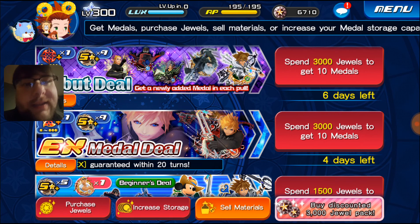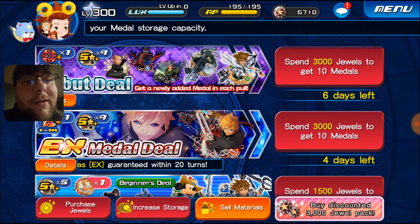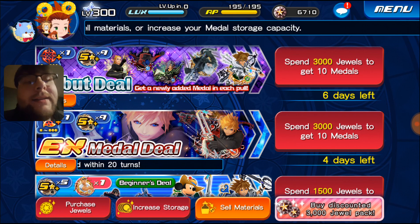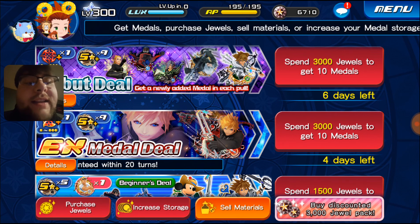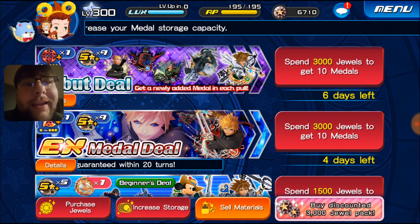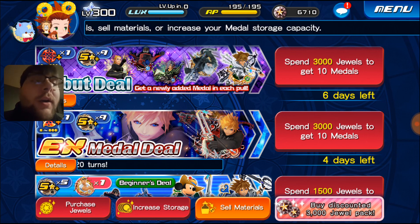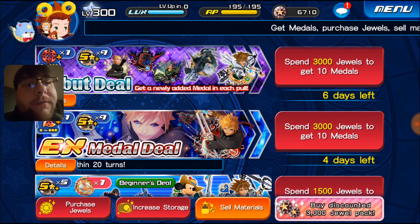The thing that worries me is that we haven't gotten our copy banner yet. There's stuff they've skipped before, so that might have just been something to get us ready for the anniversary and might not actually be coming. A lot of people have been holding out for the copy banner to get extra attack on a copy medal, which I definitely think is a very good idea if you don't have that. Also, if you don't have Kairi EX yet, I'd probably suggest holding off until a better banner comes out or Illustrated Chiyon — those will help a lot more.